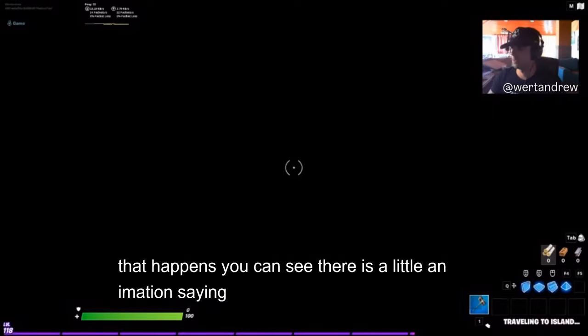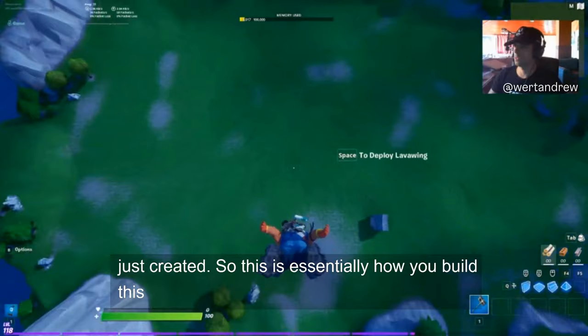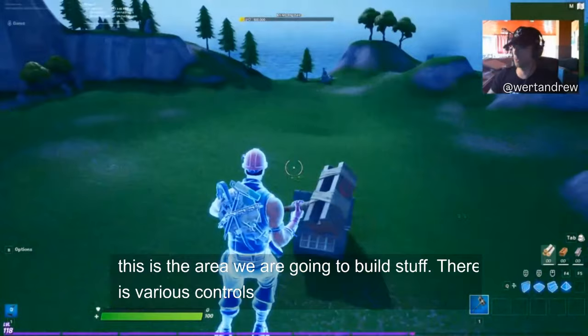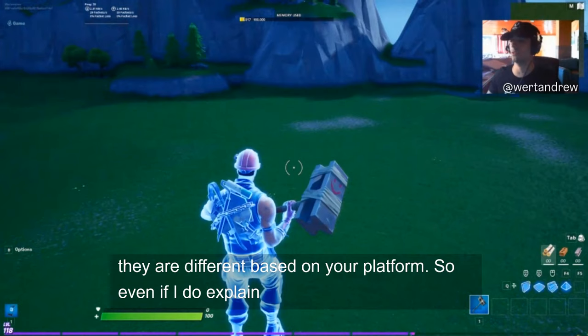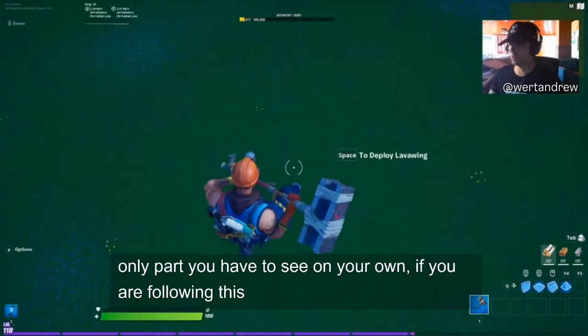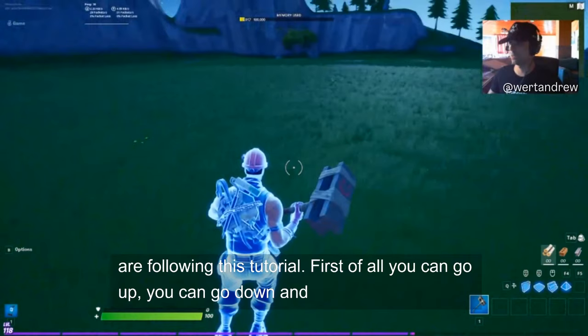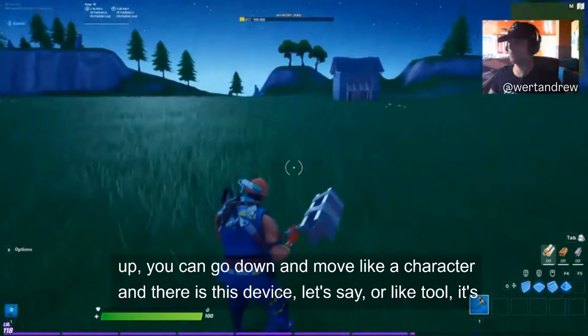For the purposes of this tutorial I'm going to go with the first island, the Tempered Island. After you select an island, you wait a little bit while it generates, and once that happens you'll see a little animation saying it's ready — then you can walk in and travel into that island you just created. This is essentially how you build. There are various controls but I'm not going to explain all the movement controls because they differ based on your platform.